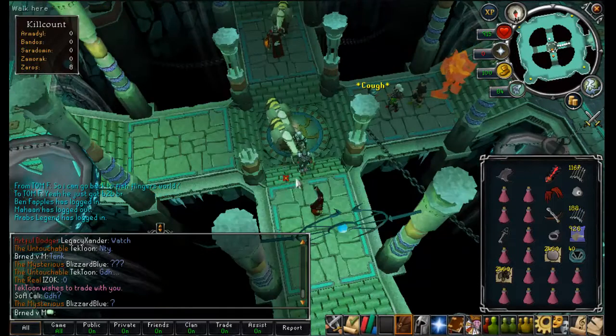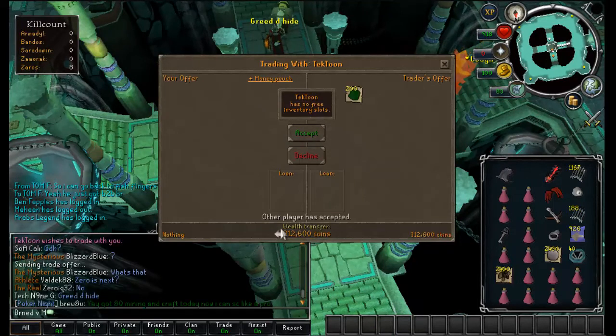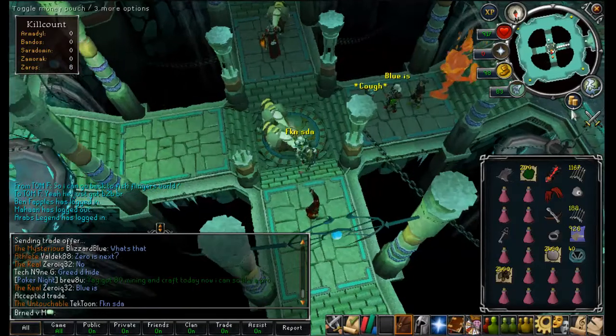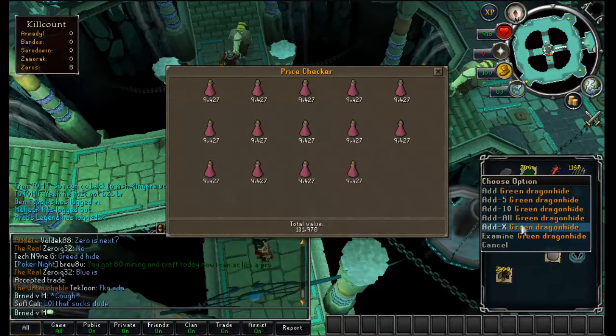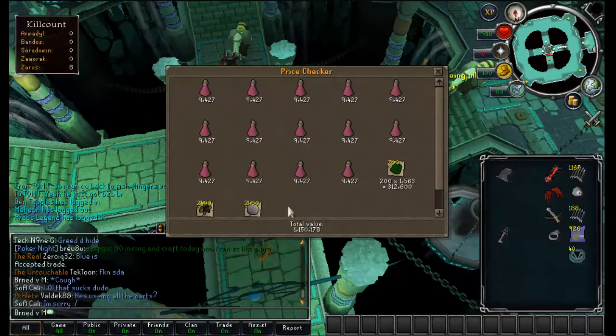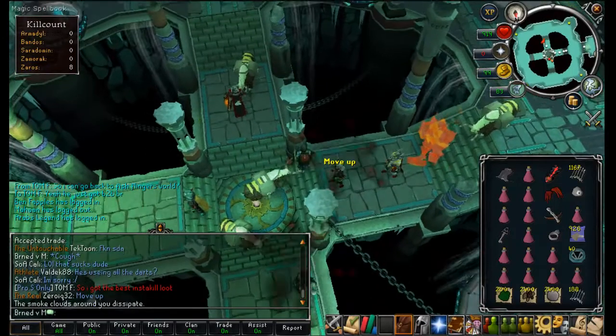Okay guys, screw ending the video. My partner got back-to-back brews and restores and then got green d'hide. He only had three darts, but whatever. Nothing really worth mentioning beyond that. My total loot was this, plus a yak — about three mil from Jagex. That's not bad on Jagex's part, but it was a horrible update.